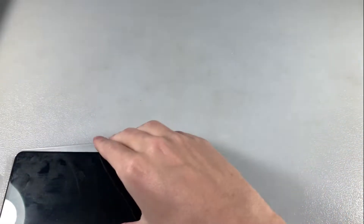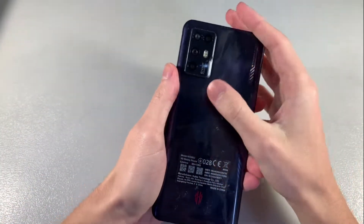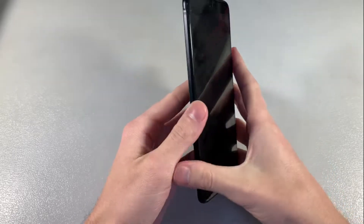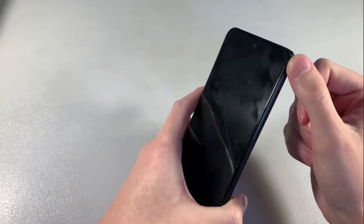Good box contents. Now let's talk about the device. The device is made of glass and metal. On the back side there is a quad camera with LED, and on the front side a 6.6-inch display. On the side there is a power key, volume keys, and a fingerprint scanner.